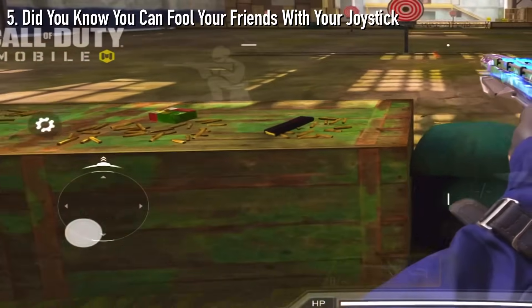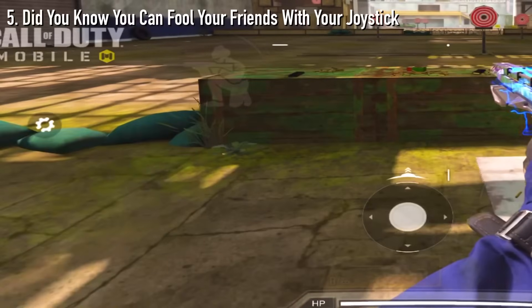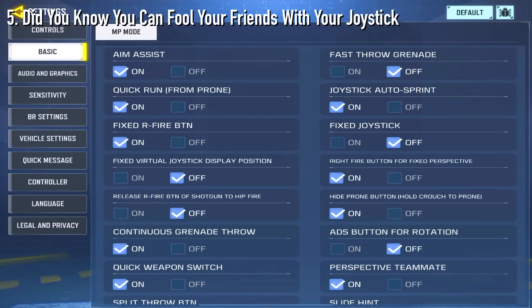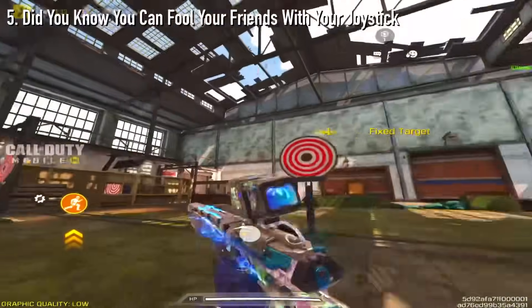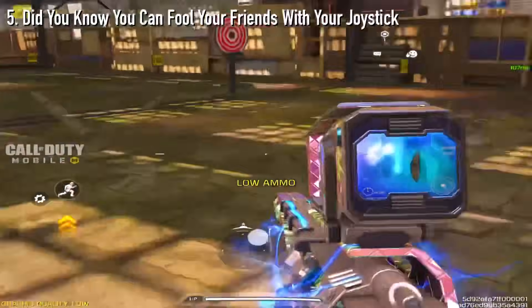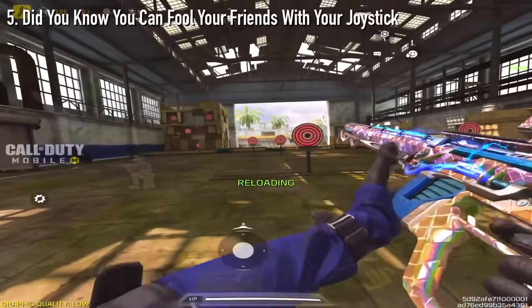Moving on to number 5, did you know that you can fool your friends with your joystick? A lot of content creators do this — just like Miney — what they do is go to their settings, turn on fixed virtual joystick, and put their joystick somewhere random that really throws off viewers. Make sure to try this out if you want to throw off your viewers or friends. It's a really good way to just have fun with your layout.